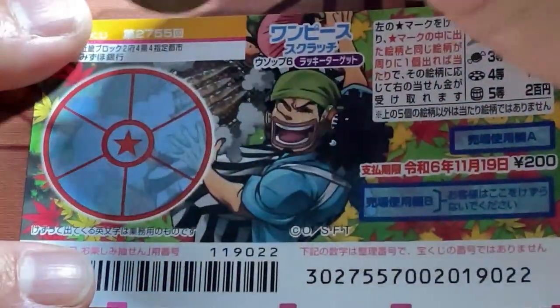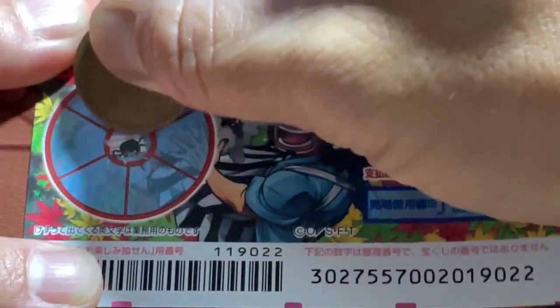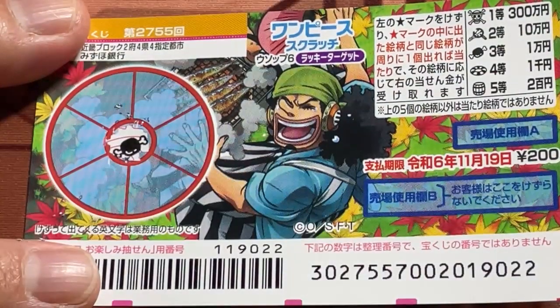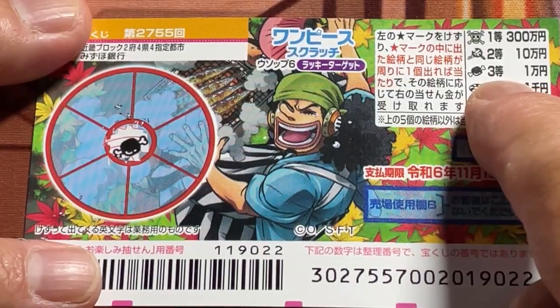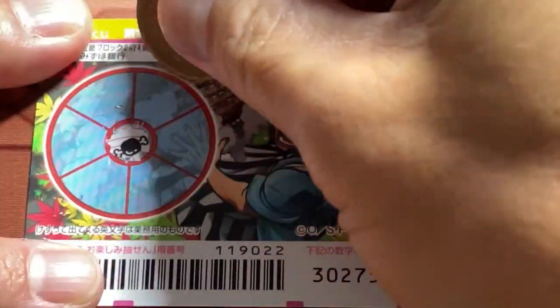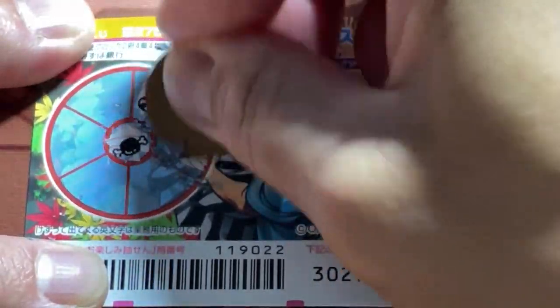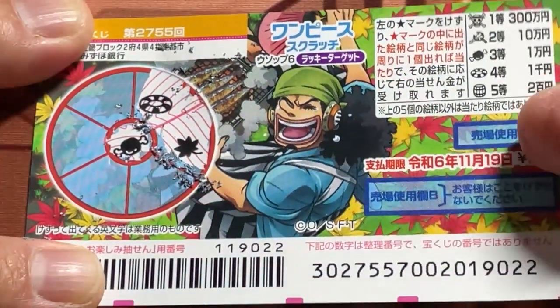I've got one ticket, so wish me luck. I am going to scratch the star. What does it reveal? Meat on a bone — that corresponds to the third prize. So scratch anywhere: ring, no match. A leaf — that's not even one of the pictures, no good.